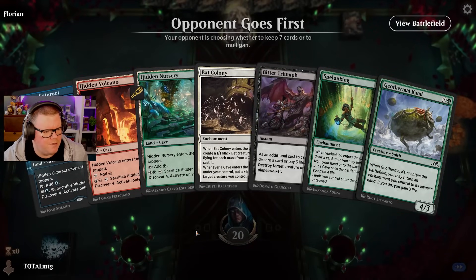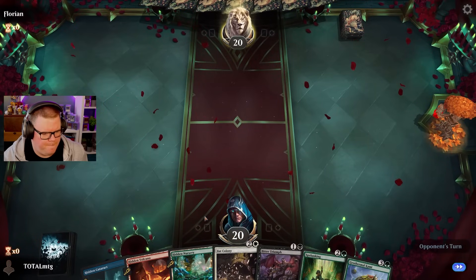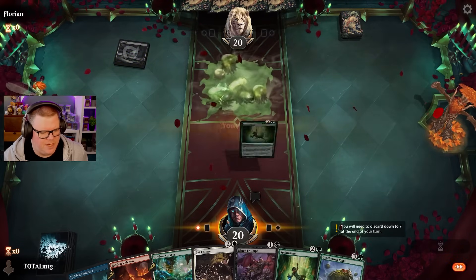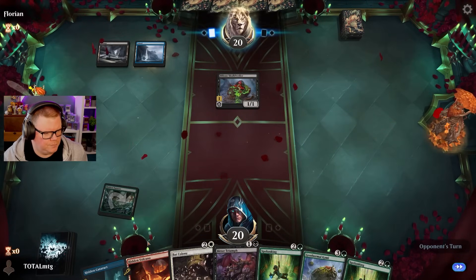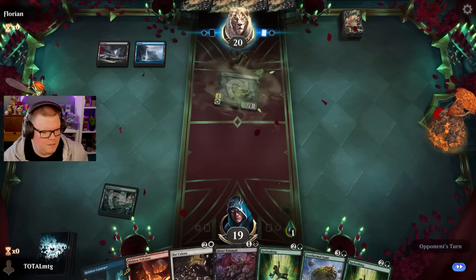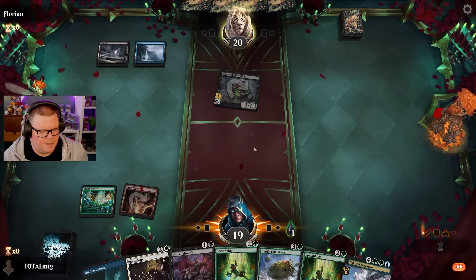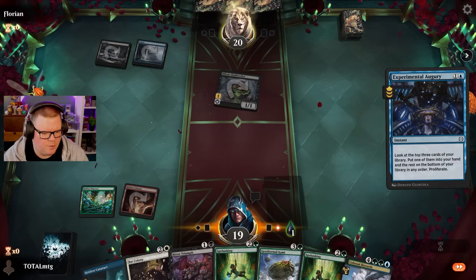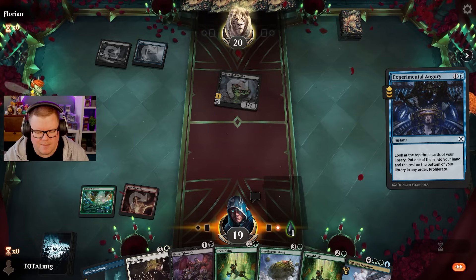We got green which is good for Spelunking. Turn three Spelunking is always good. Toxic deck - another Spelunking. Nothing turn two, let's go in with the Volcano. Could do some more lands. Yeah, this is a deck - I think Gamer Penguin in chat was talking about it - no one likes to play against this deck.